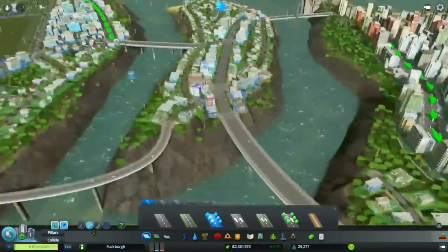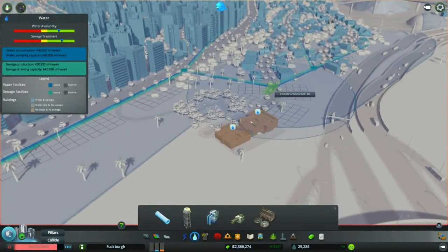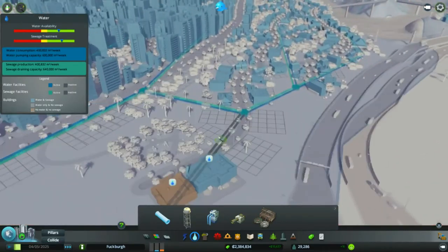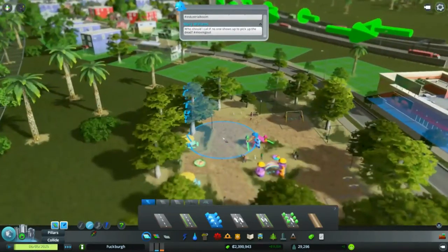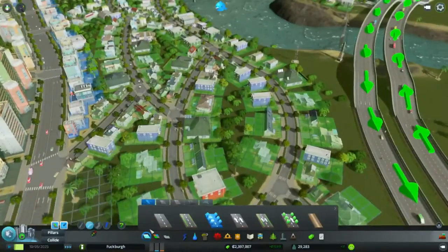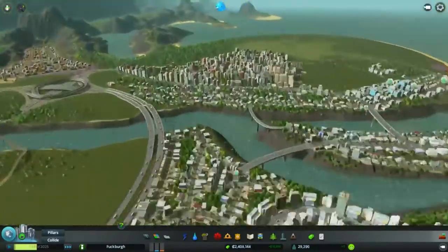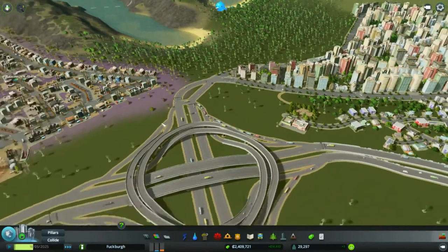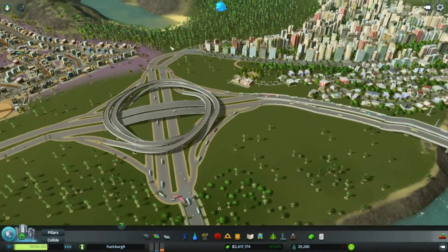No demand for homes yet. Anybody visiting this park? That needs water — did not realize that. Let me just cover up that whole area. Yeah, there's people there, they're walking across. That's good. Maybe I should have a metro. I don't know where though. I seem to be running fine without it. That's getting a little congested. Kind of want to get rid of that, but then everybody would just turn around up there anyway. So no, that wouldn't work.